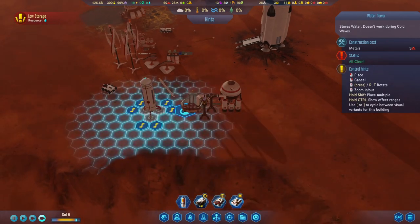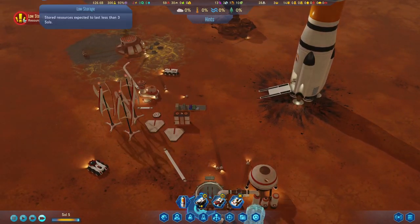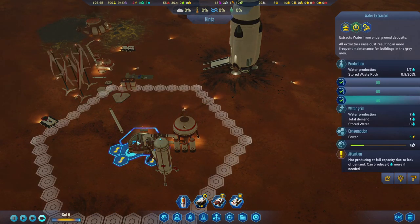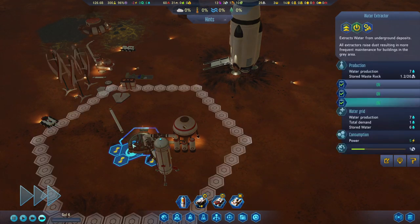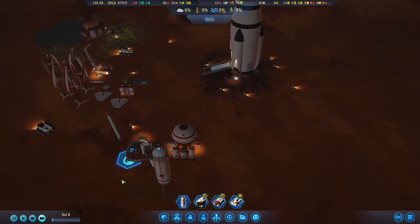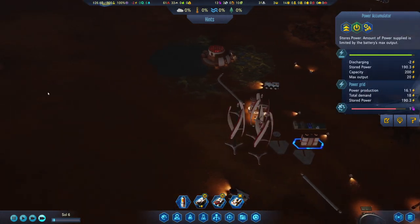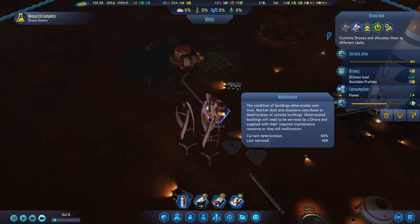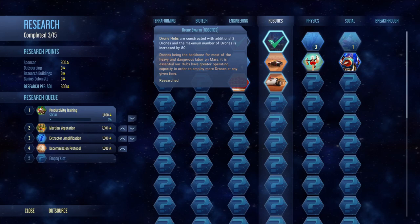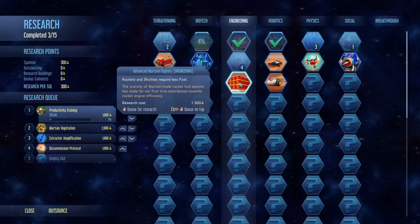I guess I could maybe put a tower right there. Where are we at with this — 40 out of 50? Now it's producing at full capacity. Oh, the electricity is low. That's okay because we've got stored electricity. What else do we need to do here? Drone swarm. Alright, let's have them require less fuel.